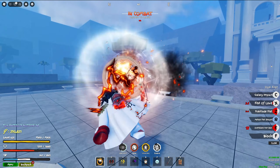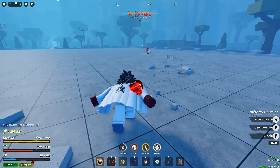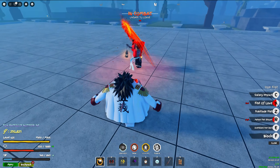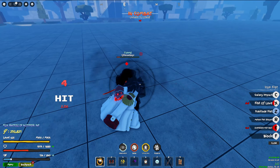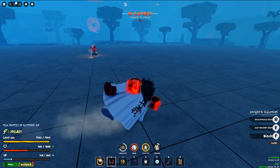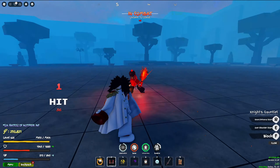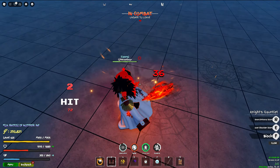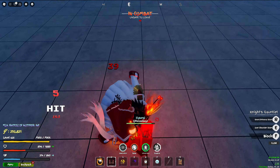Why did you stop blocking? Oh yeah, he's cool. He just took some of that damage. I think I want to do a Fist of Love, then a grand entrance slam, then grab you, then do this just because. Why would you stop blocking? That's your life — you just got pummeled. I'm wasting my skills. Is it just that the guard style takes up a lot of stamina? This style is something else.